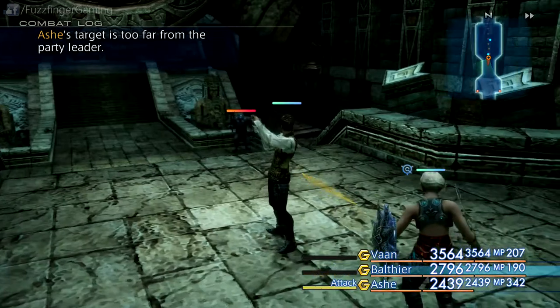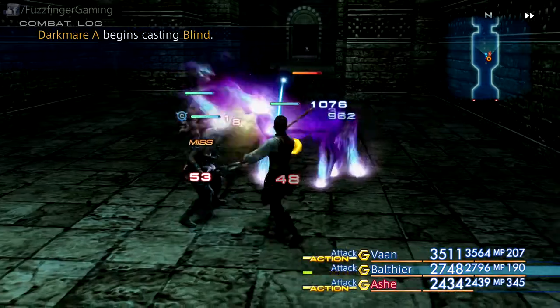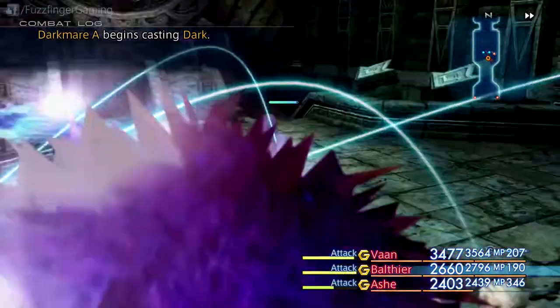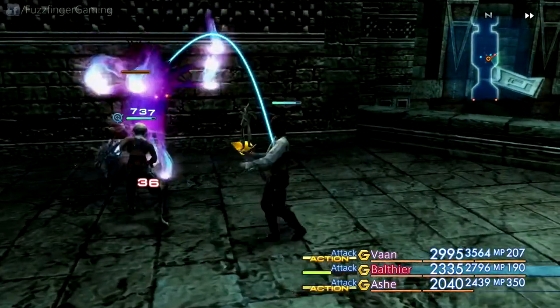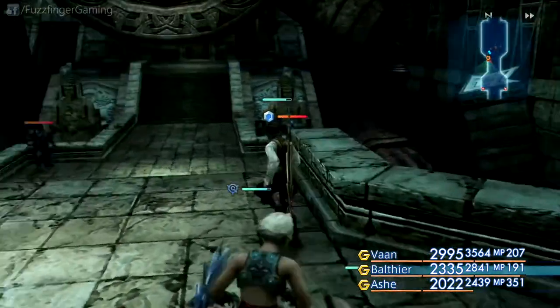Now this guy likes to teleport around, but just wait for him and he'll pop back once he realises we're not having fun and games chasing him. So we take this guy out. It's not too difficult, but if you're low level, just make sure you're guarding against Dark and have somebody to heal up your negative status effects.